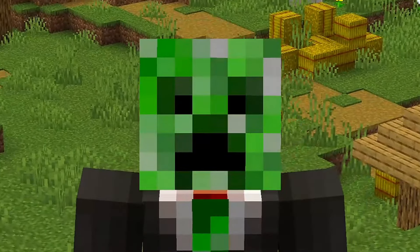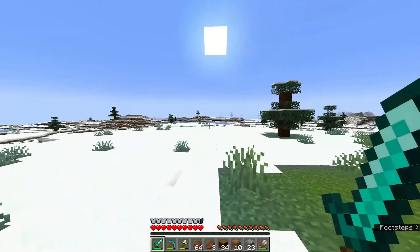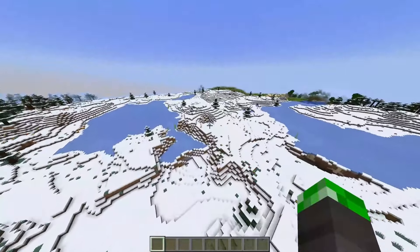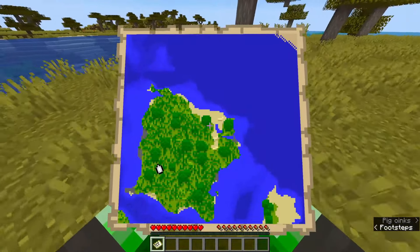And while we're on the topic of exploring, once you've found a village spawning biome, you need to make sure you're exploring it properly. Don't just set foot in the biome, not see any village, and then give up. You need to make sure that you've covered the entire biome before you move on. If you want, you can also use a map to help you track how much of a biome you've explored.